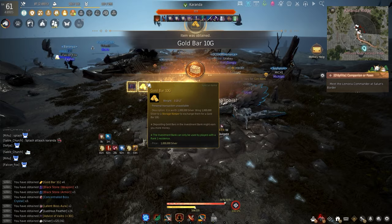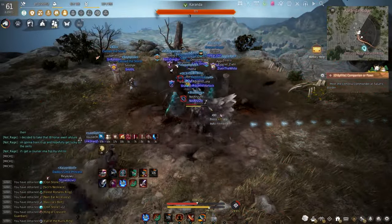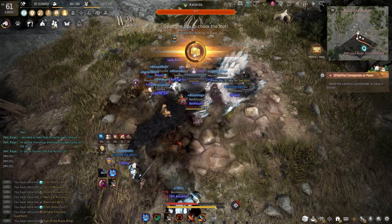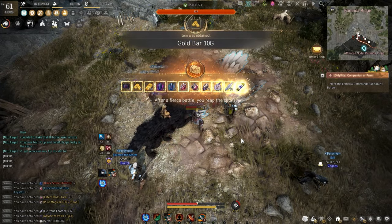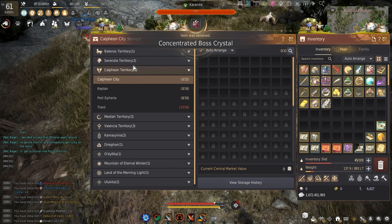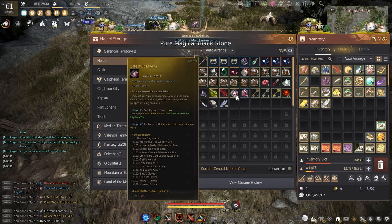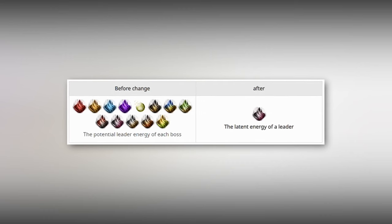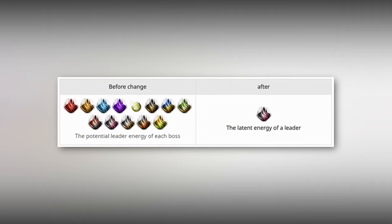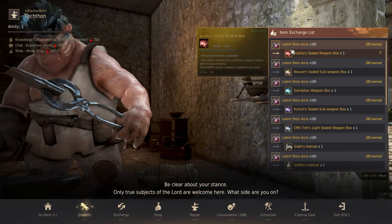Coranda dead — no loot box yet, but oh my gosh, that was a really fast Coranda. Obviously we pray for the Dandelion box. No box, but we got three latent auras, and that puts me at — wait, we have a hundred! For those who are not aware, a while back they consolidated all the latent boss auras. So instead of having to gather a hundred of a specific type to turn in for said box, you only need to gather a hundred from any world boss and you can turn those in for any piece of boss gear.